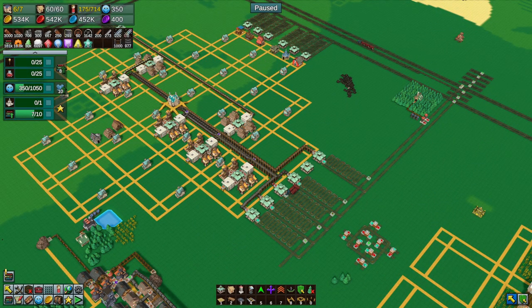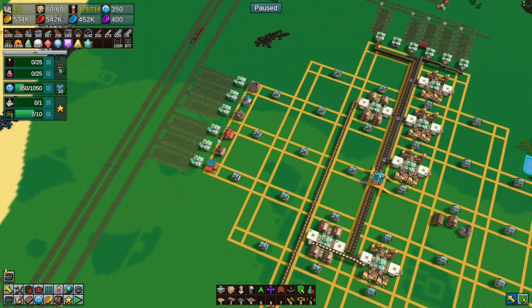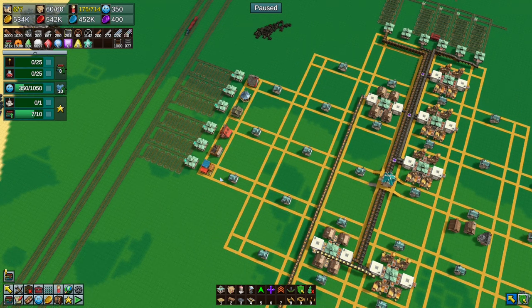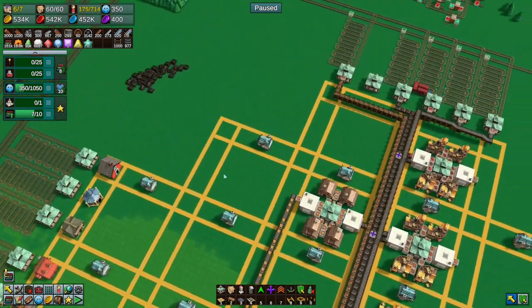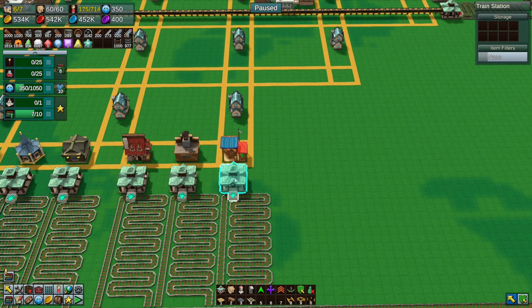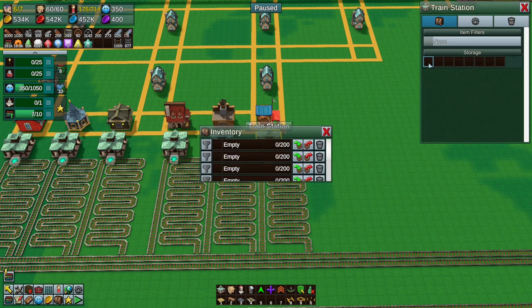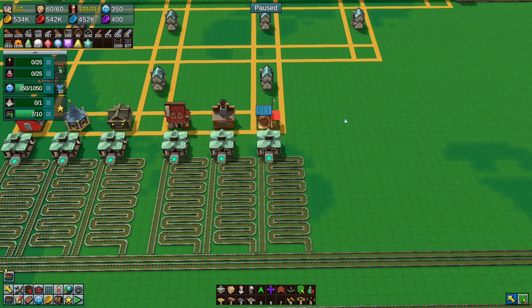Good evening and welcome back to Factory Town. I've been trying to figure this out in my head, trying to get the delivery thing working, and I think this will work but I have a concern about the trains. What we'll do is we will have a train station here that drops off the food types.